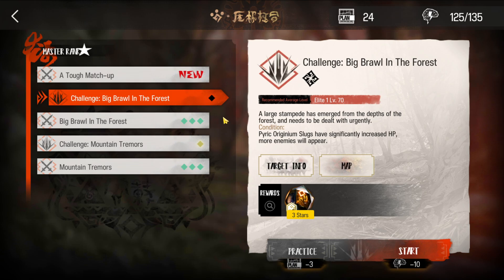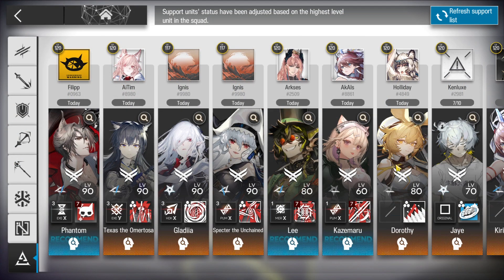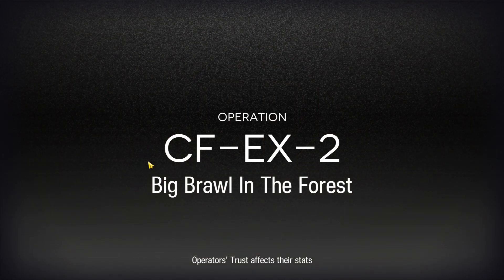I'm going to clear CF EX2 on Challenge Mode, otherwise known as Big Brawl in the Forest. It's all going to be 4 stars, but we are going to have a 6 star — that's going to be Dorothy. She's Skill 3, M3. Myrtle is M3'd, so is Click. Everyone else is skill level 7. Everyone here, except Dorothy, can be replaced. So if you have an operator that you think does a better job, you can just use them instead. You might run into DP issues though if you just keep using expensive operators, but I'm sure you can figure it out on your own.